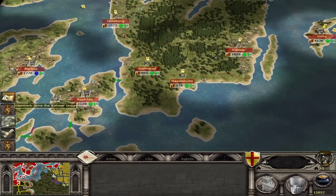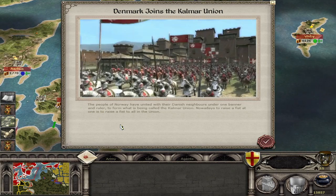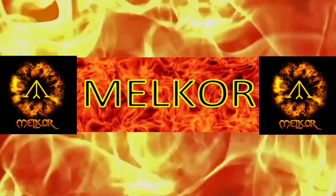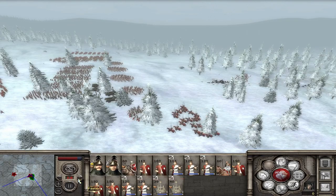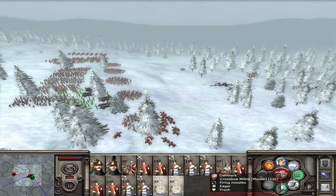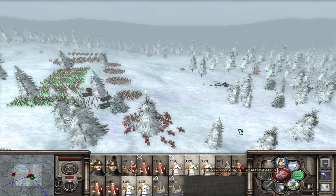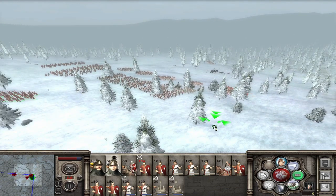Did you know that in Medieval Total War, for the Teutonic Campaign — part of the Kingdom's expansion — there is a formable nation? A nation that you can just create out of another, very much in a Europa Universalis 4 style of way. And I didn't know this until recently, and I've had a look — it works and everything.